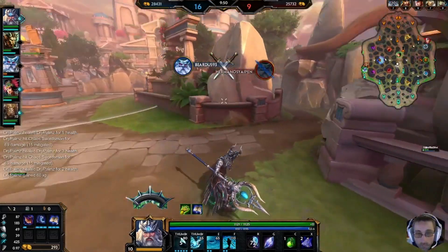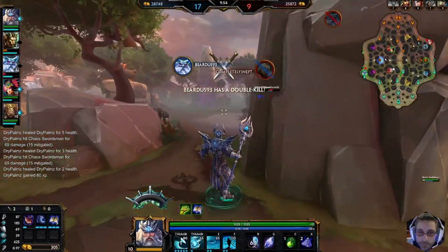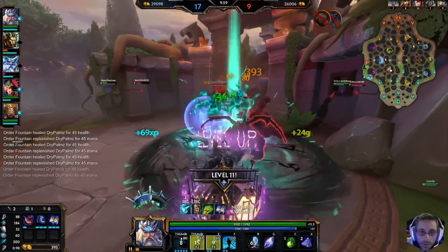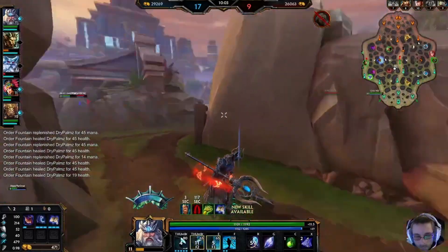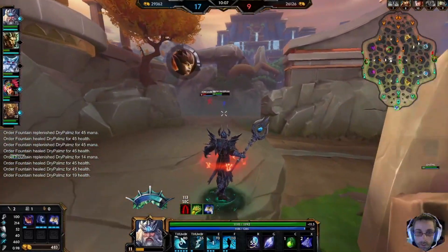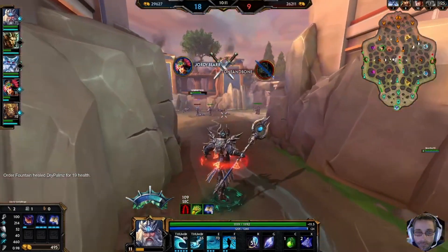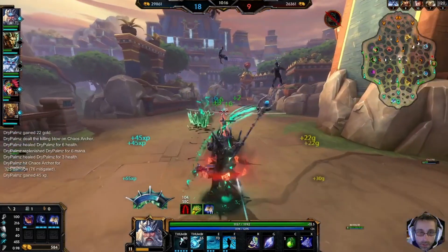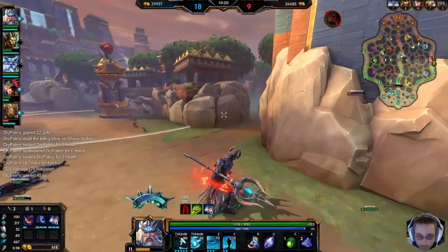Enemy missing — might want to retreat, but good job. Be careful over there though, I just told you Anubis is missing. Are you 1v1-ing him? Oh yes you are — woohoo, good job! Now is our chance to get mid now that he's dead. He's been rotating a little too much, a little too early.